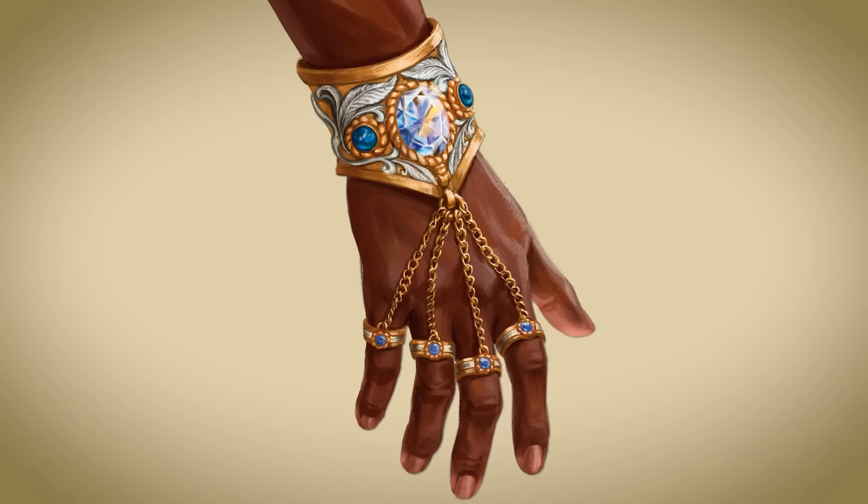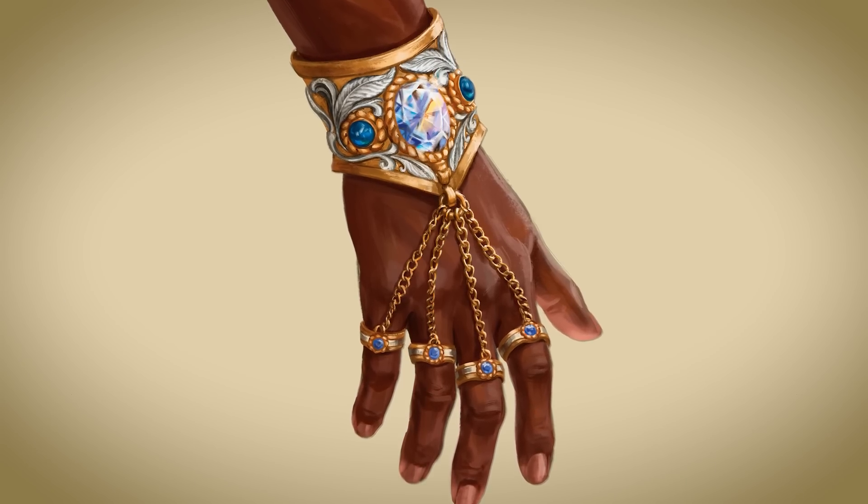Bigby's magic item is the aptly named Bigby's Beneficent Bracelet. It is a beautiful bracelet with little rings attached to it by chains. It really leans into Bigby's iconic hand and force sculpture kinds of spells, both from this edition and previous ones. It gives you the ability to create structures out of force, leaning hard into that sort of force sculpture magic that Bigby is very well known for.